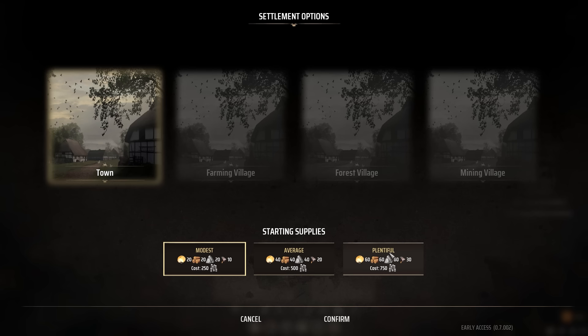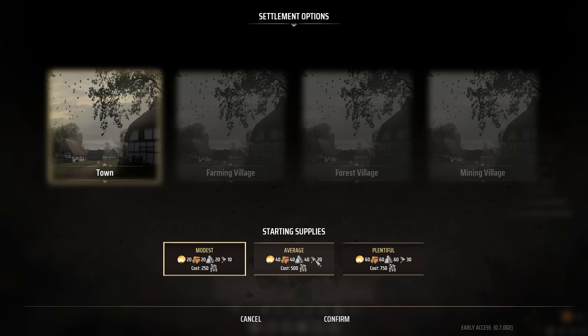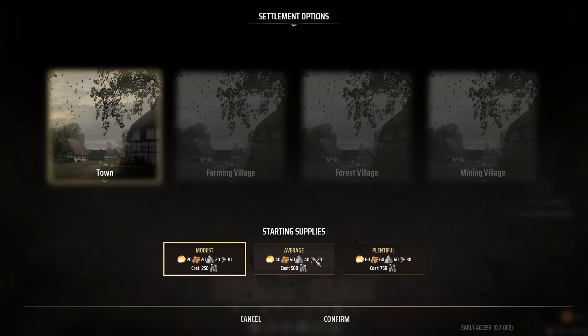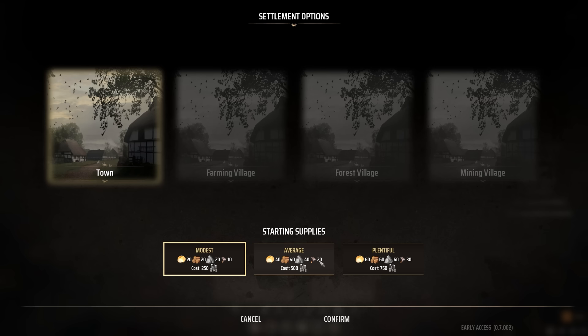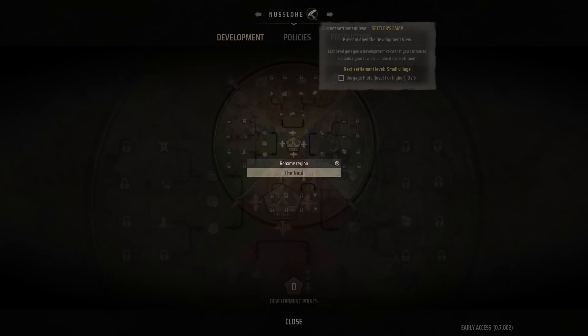So I reckon we'll put the town somewhere in between both of these deposits — that seems to make sense. Let's get started. We'll go with administration, we need a settler's camp — it's going to be 250. A town, a farming village, a forest village, or a mining village — all locked unfortunately. But we could start with modest, average, or plentiful resources, and we actually start with tools. Let's go with average, just to be in the middle rather than spend everything we have. Region settled — Nusselo. I'm going to have to name this something else.